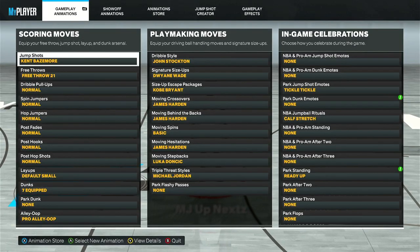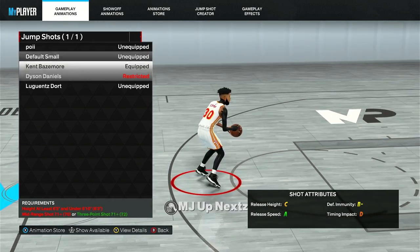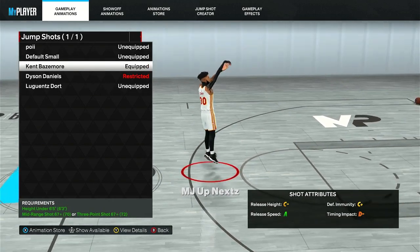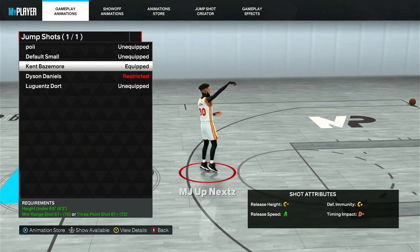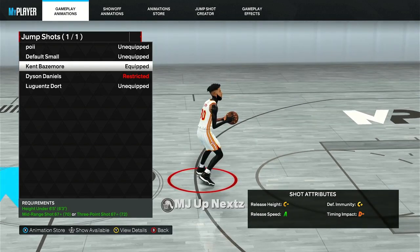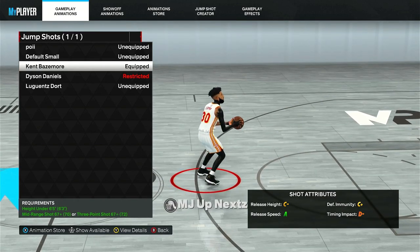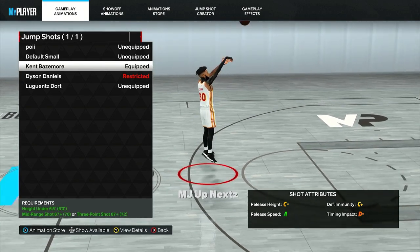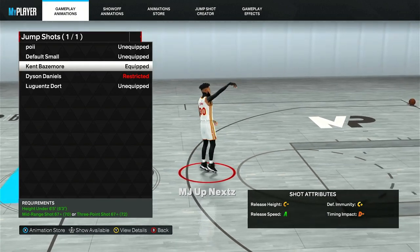We shot 5 for 5, that's 100% from 3. Now here's what y'all been waiting for. Believe me or not, it's scary as it sounds, but my jump shot is a basic preset jump shot. It's nothing custom, and I still go consistent 100%. I throw on that Kent Bazemore. Kent Bazemore is so smooth. Whether y'all like it or not, it's one of the best pure jump shots all around. I don't even see people use Kent Bazemore. They like them customs cause customs is the trend right now, but I'm putting y'all boys on game. You gotta be under 6'5.